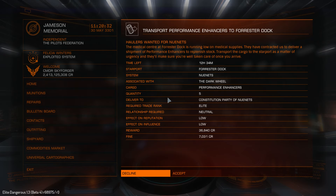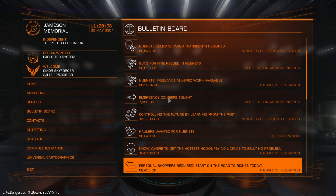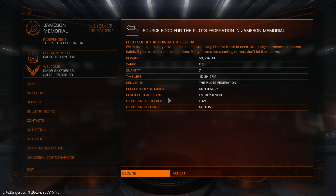Here's a delivery mission that requires exploration rank Ranger, 7,000 credits for just delivery. Ancient artifacts for 159,000. Haulers wanted: you need to deliver five performance enhancers, required trade rank Elite, payment 36,000. This is a piracy mission — you need to deliver five stolen silver, and combat rank is required for piracy missions. 134,000 credits. Personal shoppers: deliver eight semiconductors and you'll get paid 62,000. Semiconductors are actually very cheap, and the required trade rank is pretty high — Tycoon.